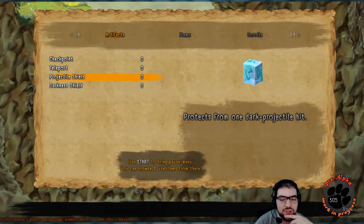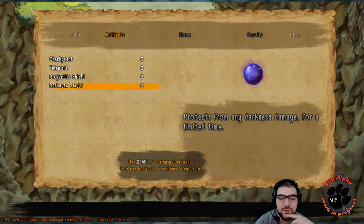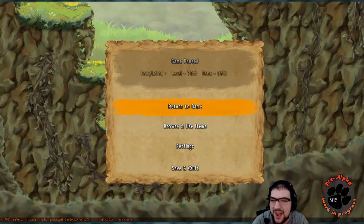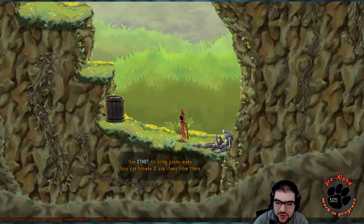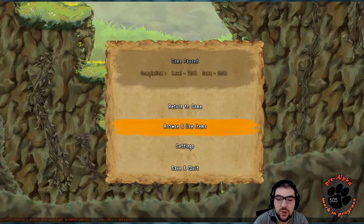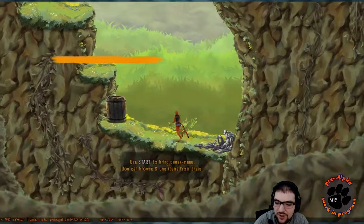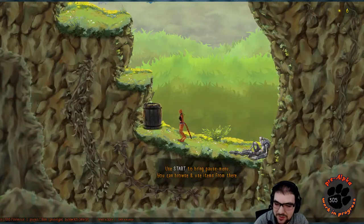Projectile shield — protects from one dark projectile. Darkness — protects any darkness damage for a limited time. This game does seem to run very smoothly. I like it. One thing I would recommend right off the bat — I think I just pulled up a debug menu by accident. It says to press start and then there's a menu option for browse and use items. That doesn't even seem to work anymore for some reason.